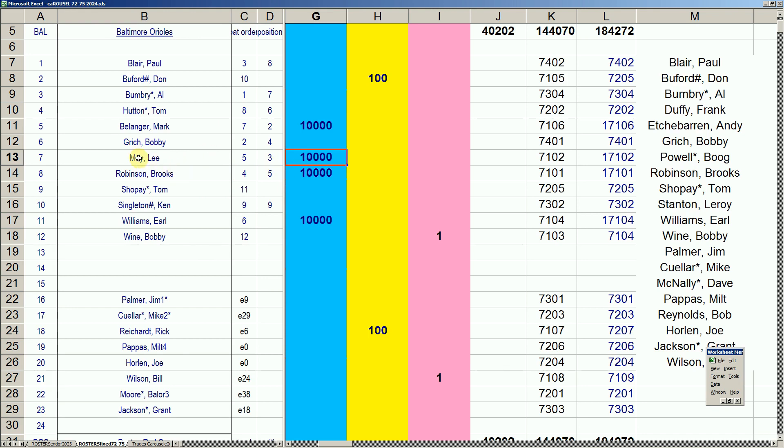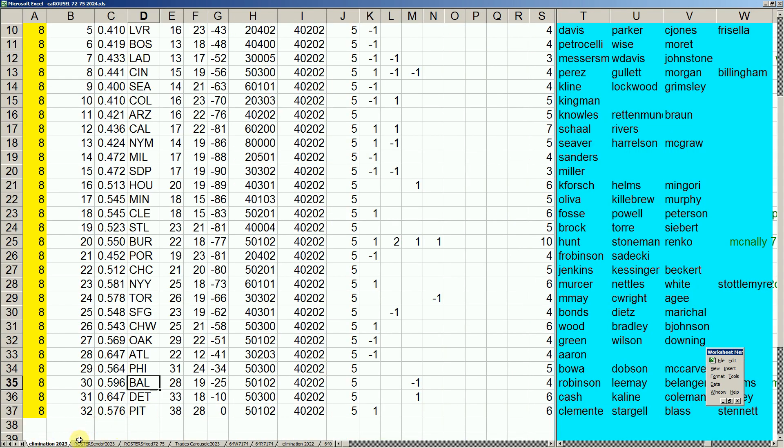Lee May leaves Cincinnati to come to Baltimore, skipping a stop in Houston because the Astros had Bob Watson at first base. Lee May replaces Boog Powell who went to Cleveland. Brooks Robinson stays, and they'll go with Earl Williams — he's got a couple decent years, serviceable in a platoon. They keep him as the fourth keeper. Beaufort goes on waivers, they acquired Rick Reichert in a carousel move. Baltimore comports at 40-2-0-2 with no new transactions.